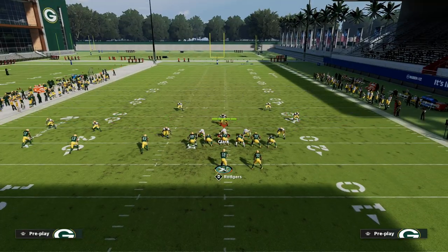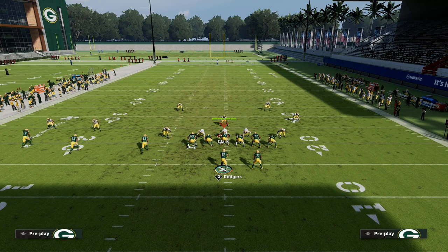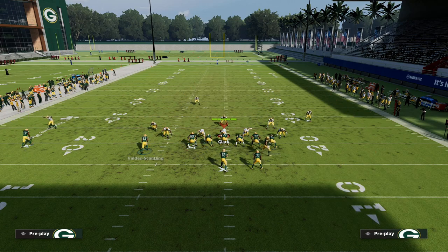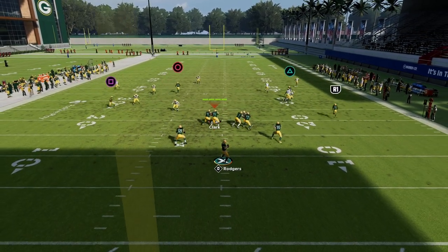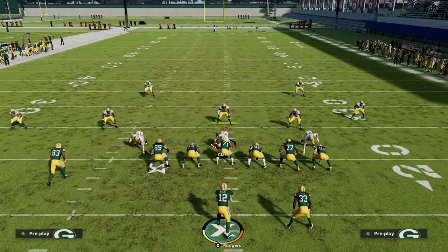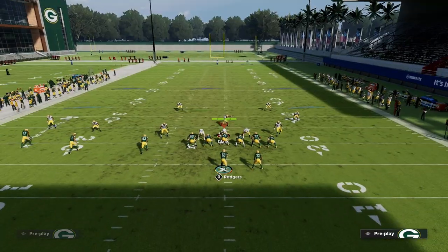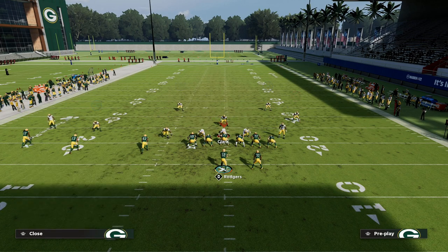Another thing I really like: if they pull back inside with their user to stop the post, that opens up the wheel to the running back. You'll see there's really no one to guard it. Use a low ball pass lead inside with aggressive catch, and you're going to have a lot of success against any zone and really any man coverage as well.